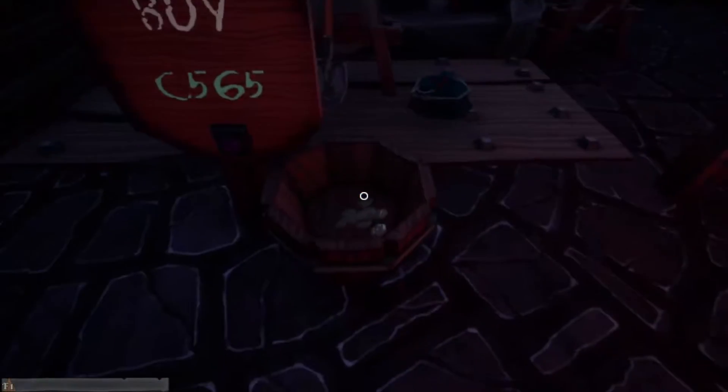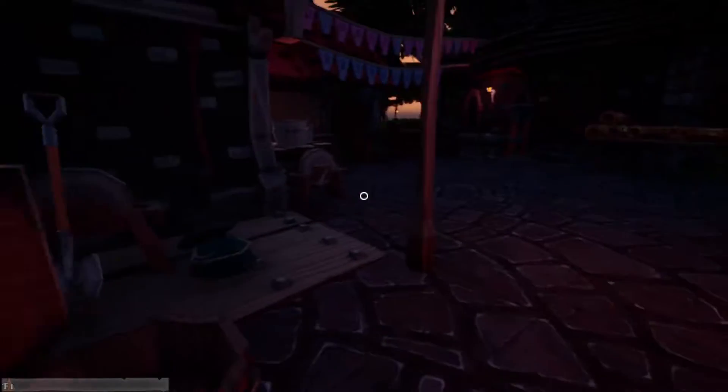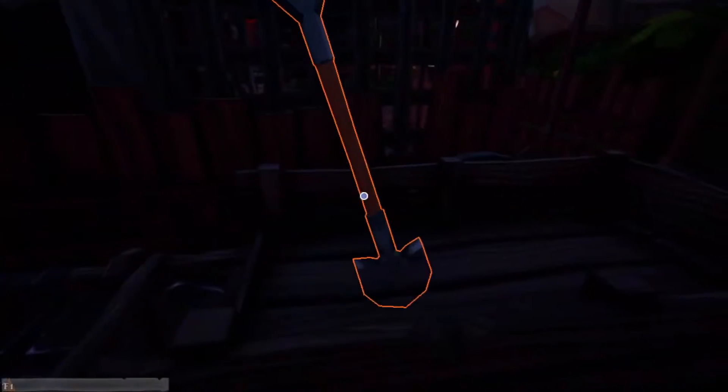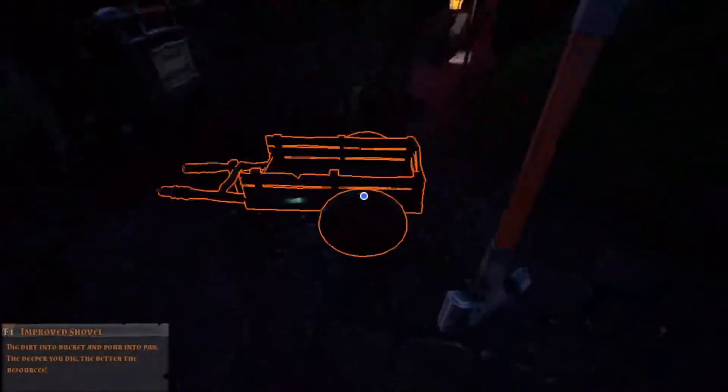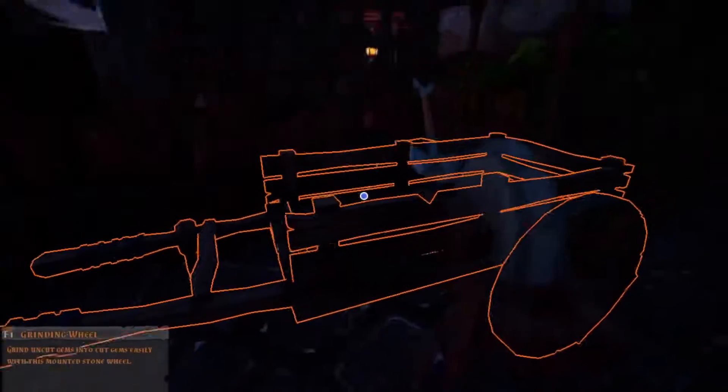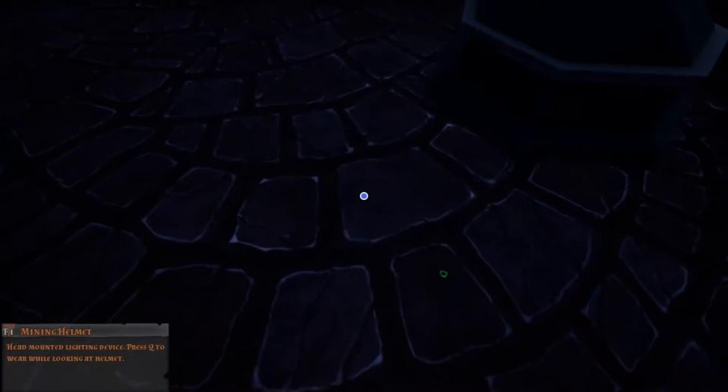Let's buy the mining helmet. 600 - oof, a lot more expensive than I thought it was going to be! Let's buy an anvil bill. We get 10, 20 coins. Alright, 20 coins - that's fine. I'll put this in the cart, put the grindstone in the cart, and under the cart.